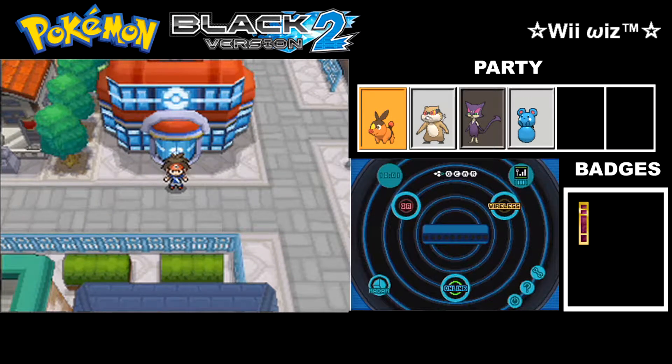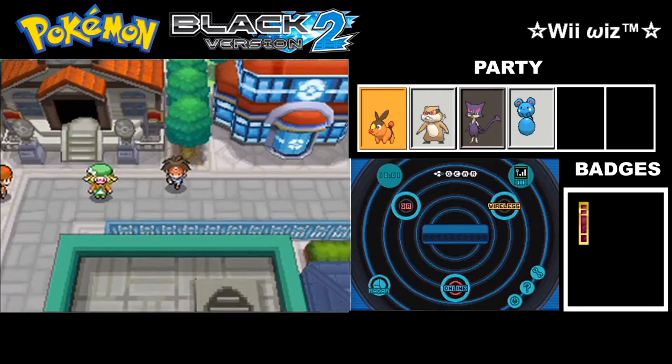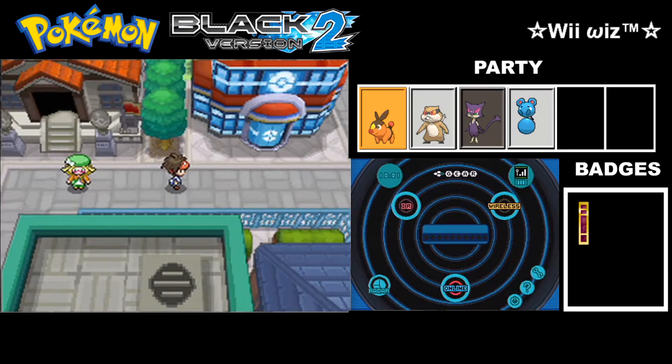In the blink of an eye, the first gym was a cinch — if you have the right strategy, of course. Hey everybody, WiiWiz here, and welcome back to Let's Play Pokémon Black 2. Last time, we started our journey again through the Unova region, saved the lost Herdier from Floccesy Ranch, and took on the first gym, collecting our first badge — the Basic Badge.